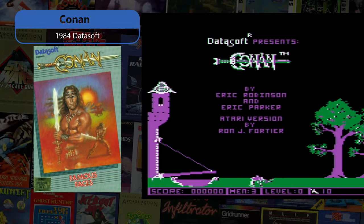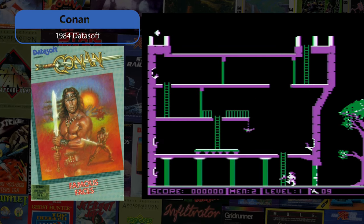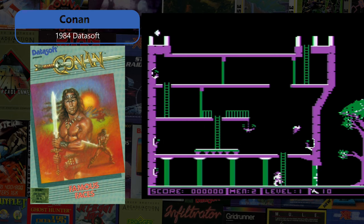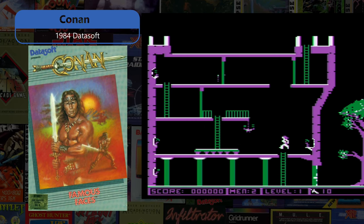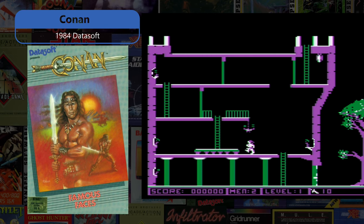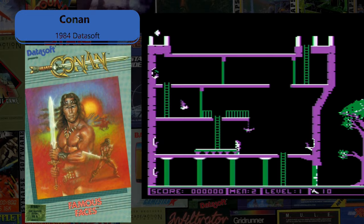Conan, yet another Ron J. Fortier classic, is a 1984 Datasoft release — one of four on this list that uses the Bruce Lee action-adventure model to create a unique, fun gaming experience as you wield your power sword to find treasure and slay vicious enemy combatants.